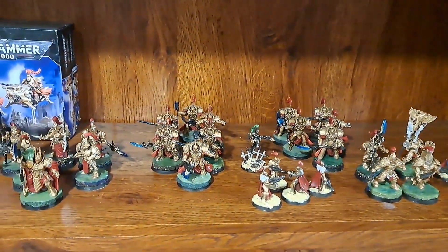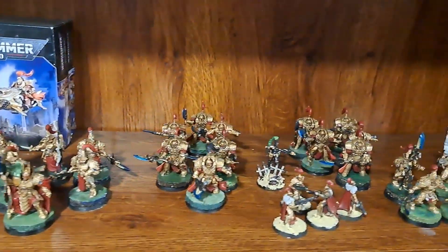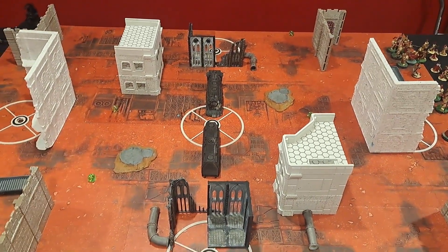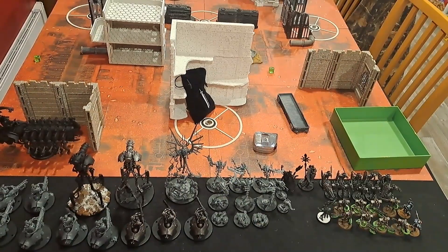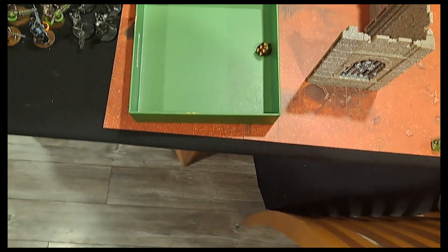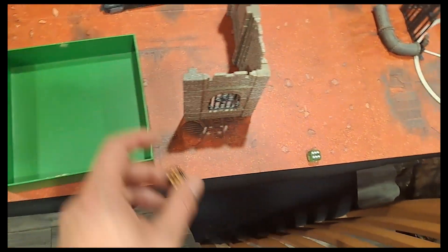Let's take it from the shelf to the tabletop and see if I can keep these Necrons from getting the Mittens on the belt. We're going to do Take and Hold with Minefields, with a Hammer and Anvil deployment. On to the deployment roll — you can deploy first, but you get to pick the corner. I will pick this side.